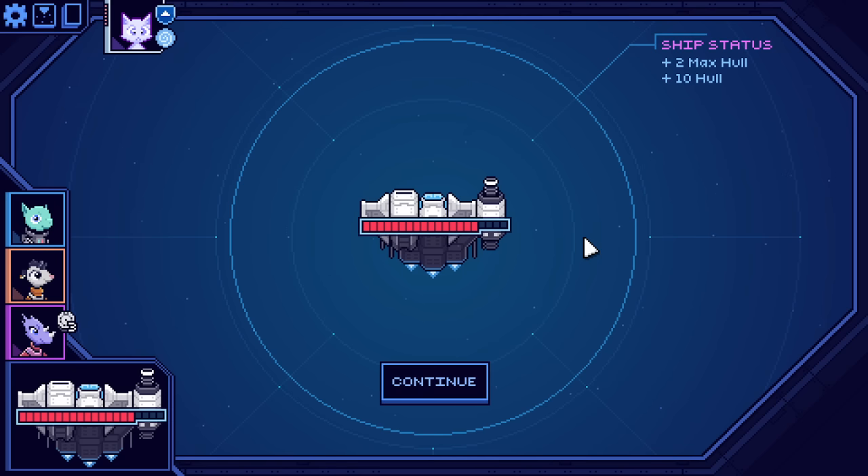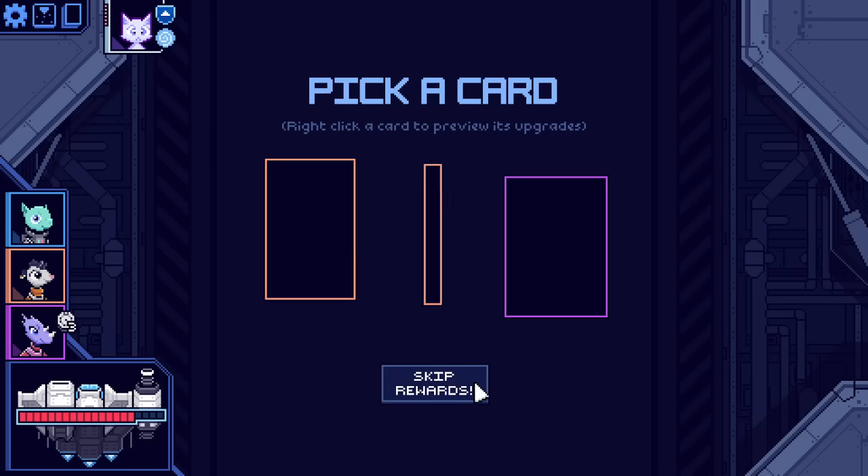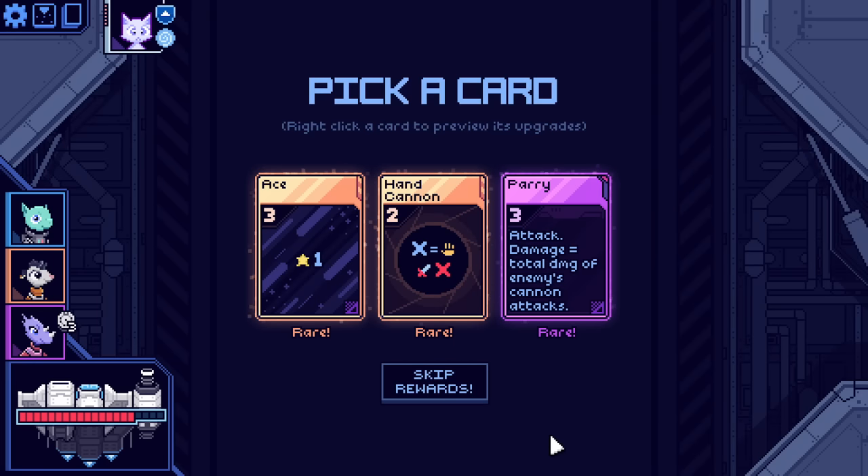For what it's worth, I knew this was upcoming. Ship status: plus two max hull, and then we full heal. And of course, as is customary, we've defeated a boss, so it's time to get a rare card.